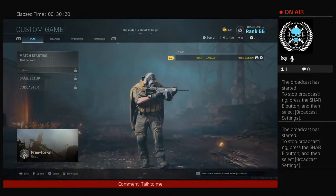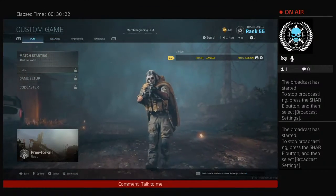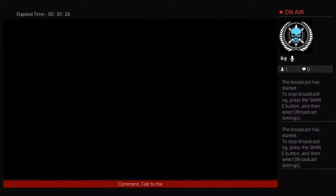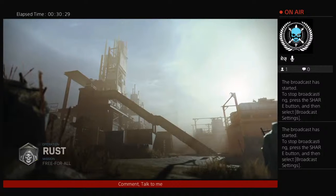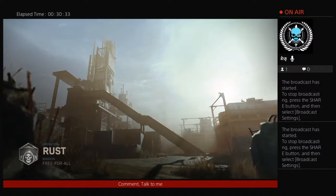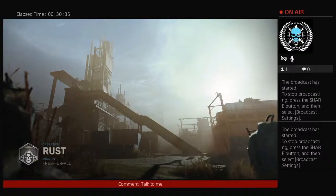Let's get back into it and try the Deagles. So far, I don't see anything different about the Rust map, and I like that. I think they probably moved all the glitch spots — they did it for all the other maps. We're also going to check out Atlas after this.